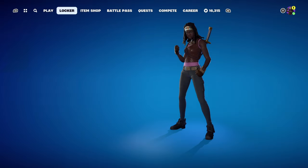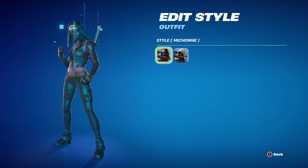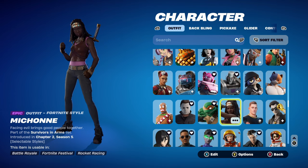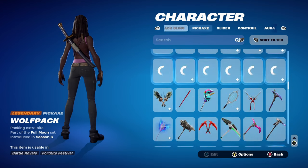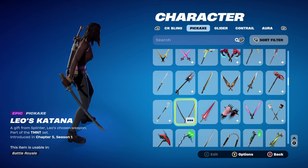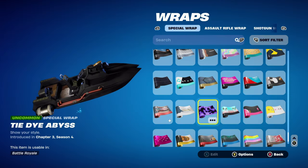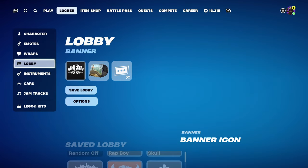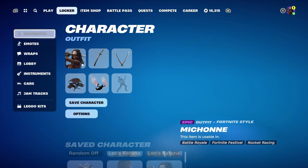Combo 5 uses the Michonne skin, part of the Survivor in Arms set, chapter 2, season 5. I'm using the standard Michonne edit style, but you can also use Rick Grimes or Daryl Dixon — any Walking Dead skin would work. The back bling is the Wolf Pack, part of the Full Moon set, chapter 1, season 6, mainly for the black design. The weapon wrap is Tie-Dye Abyss from chapter 3, season 4. To make it fully black, go to the lobby, click your banner, go to colour, and change it to black.